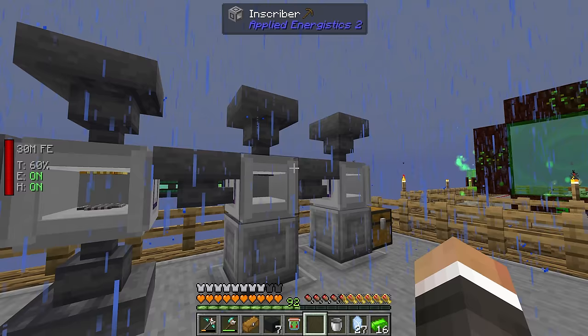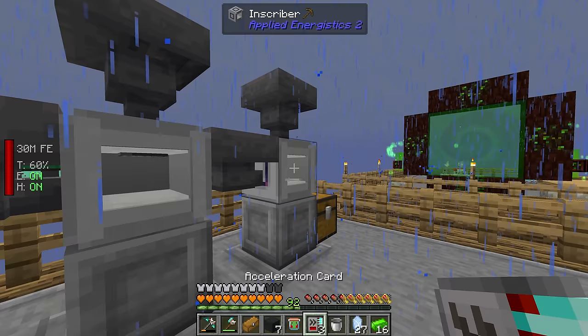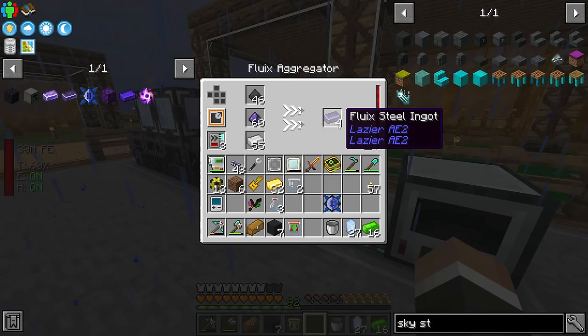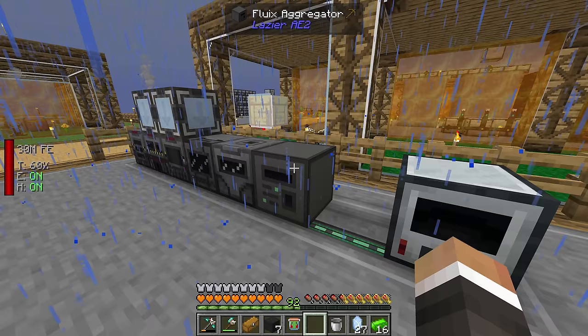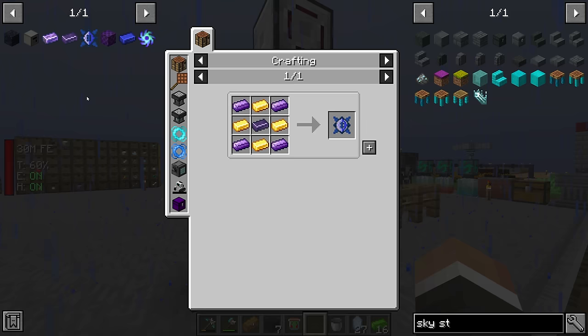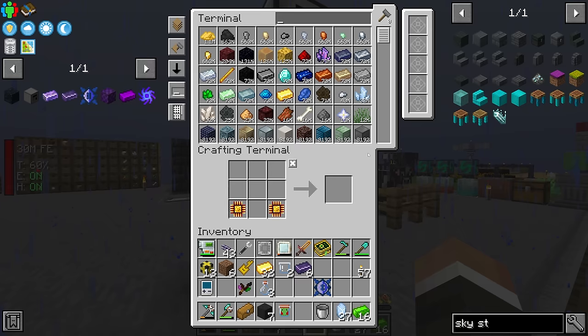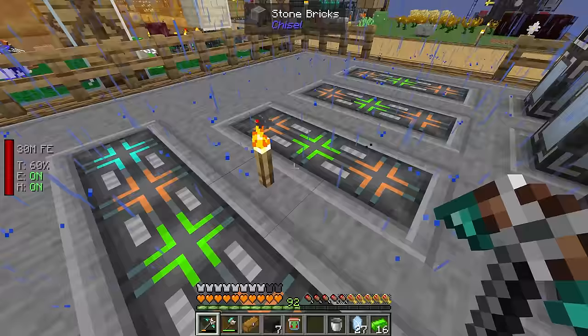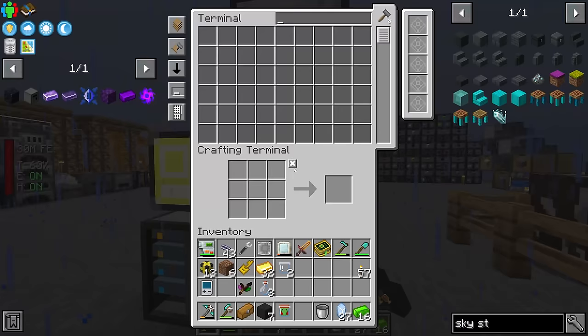Going forward to make more fluix steel, we just take coal dust, fluix dust, and iron dust — a full stack of each. Placing this down here, we can put all three inputs in and add up to eight acceleration cards to make the fluix steel substantially faster than before. That's going to make it so much easier to make a bunch of draconium cores. The only limiting factor now is draconium — we've got 23 because it's coming in so slowly with that 40% chance in the centrifuge.